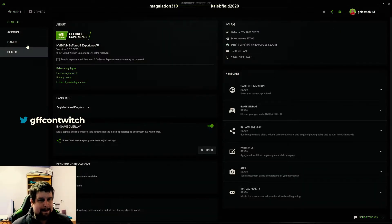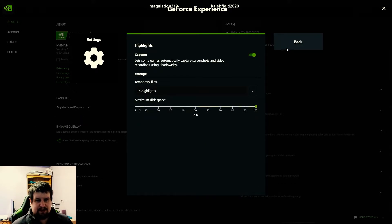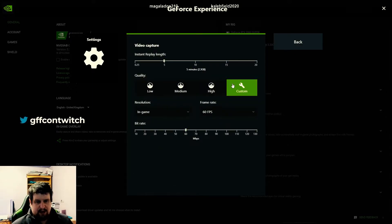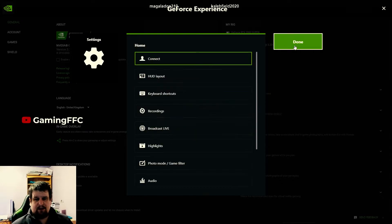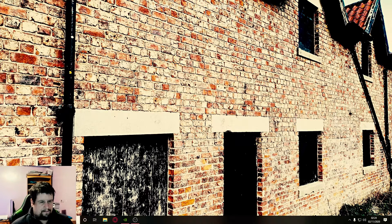I can show you the settings. I've got enough space because it's in my D drive. I'm just going to knock that down to 60. So that's working, that should be working. I've got all this set up. I just don't understand why it's not working. And I've also got that set up. I've also got the Fortnite settings set up as well.